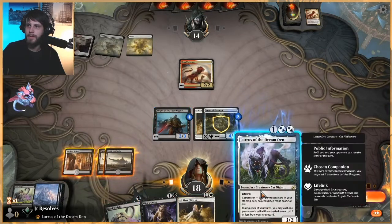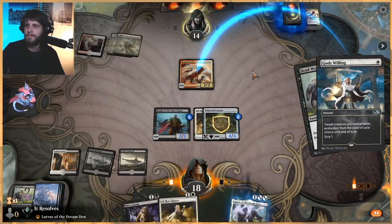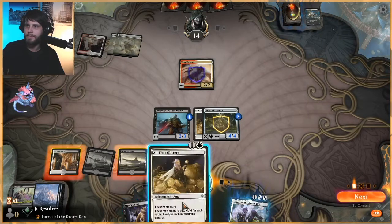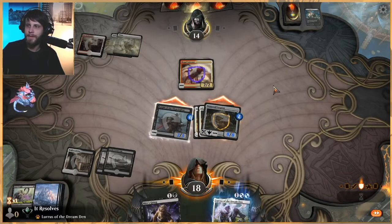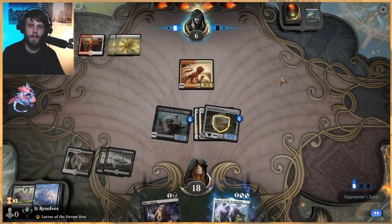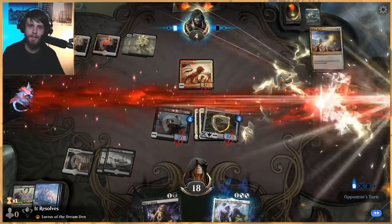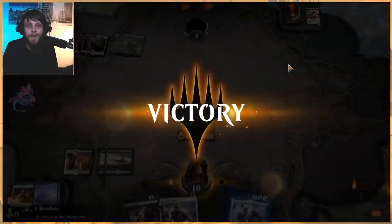This is so interesting. If we had had another land — granted, we do have a Deadweight in hand so that's fine. My assumption is their removal is mostly burn, so I'm not super worried about my Stone Coil going down. They might have a Banishing Light because it is white and that's kind of a problem. That kind of doesn't matter though. That was the perfect draw actually. That was a pretty quick game.